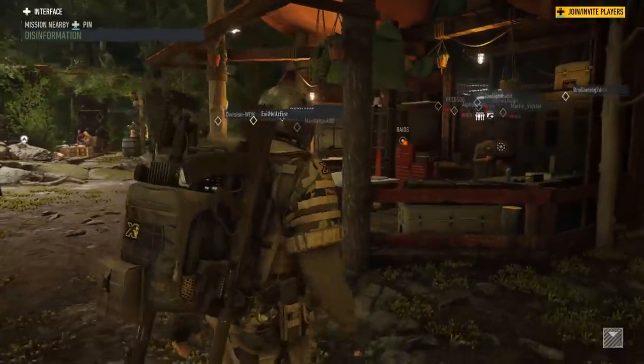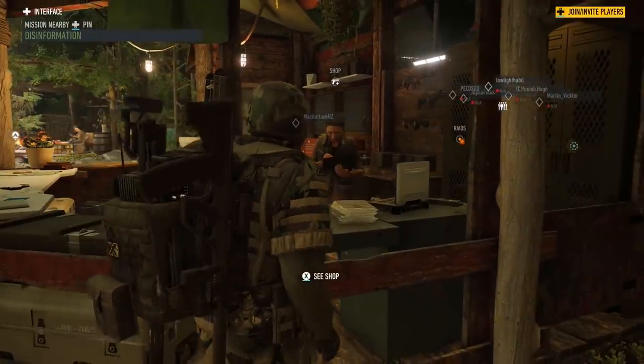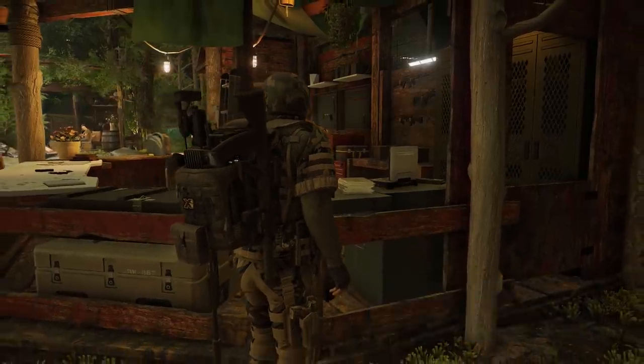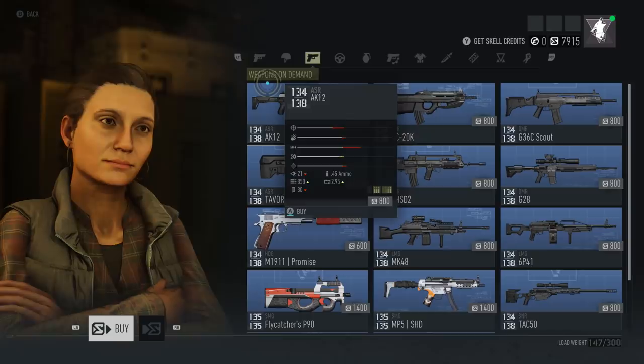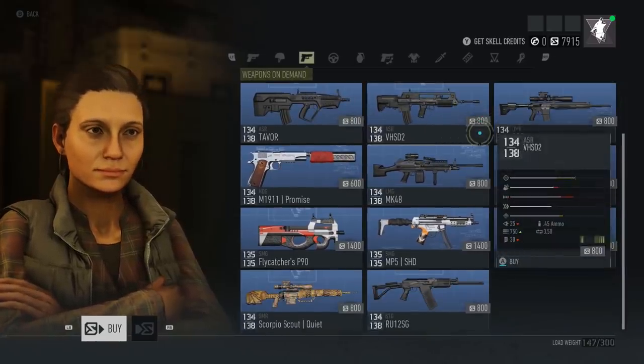The reason I'm here in Era One is because it's a very easily available shop. Let's go to the shop and have a look. When you open up the shop and tab over, you see this third tab in the shop called Weapons on Demand. These are blueprints of weapons that I can build.